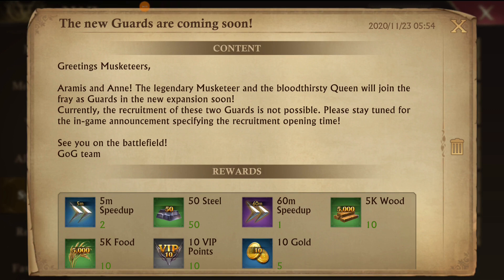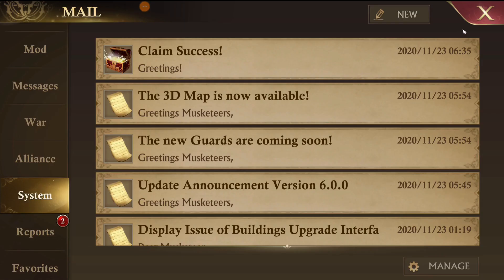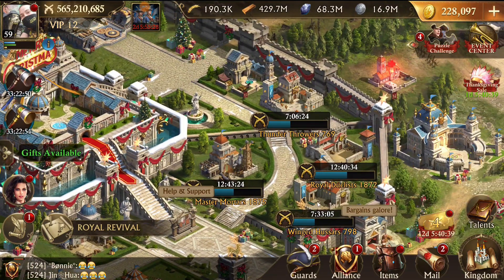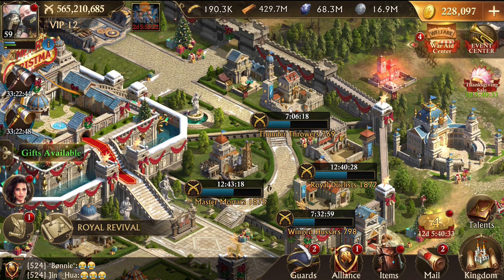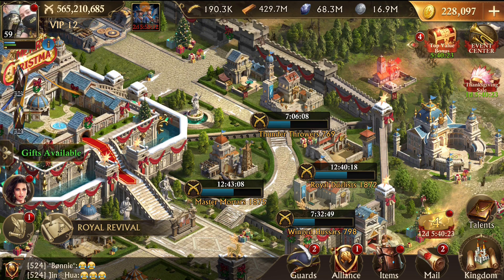The next thing is there are two new guards supposed to be coming to the game soon. They put out two system mails saying the new guards are not here yet but will be soon — probably released in an event, similar to how Prince Lucian came out with an event built around it where completing quests or doing well would unlock his shards. I'm guessing they'll do something similar with the new guards.